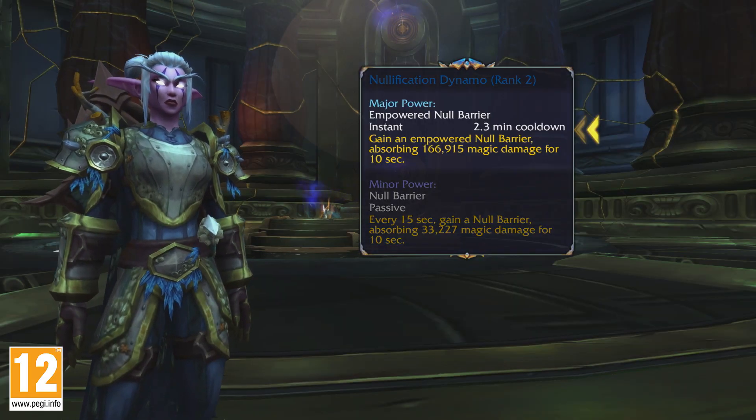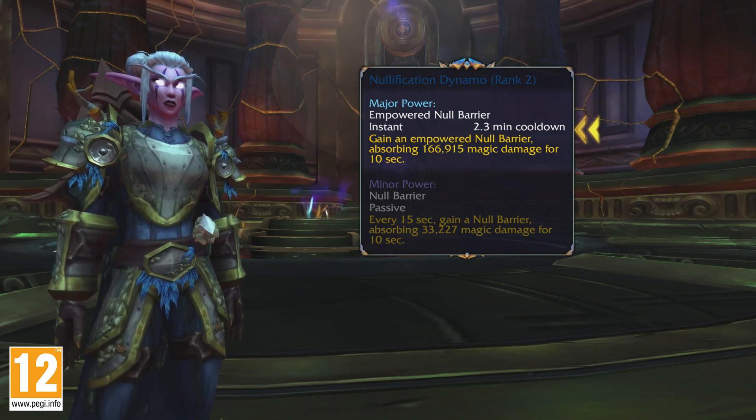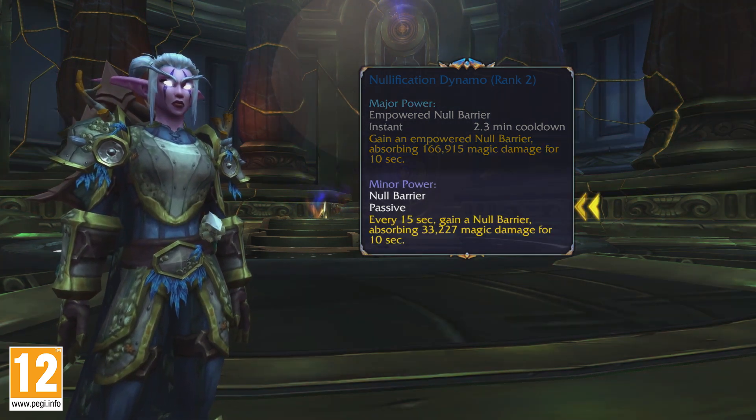Each Essence has a major power, which is usually a new active ability, and a minor power, which gives a passive benefit.